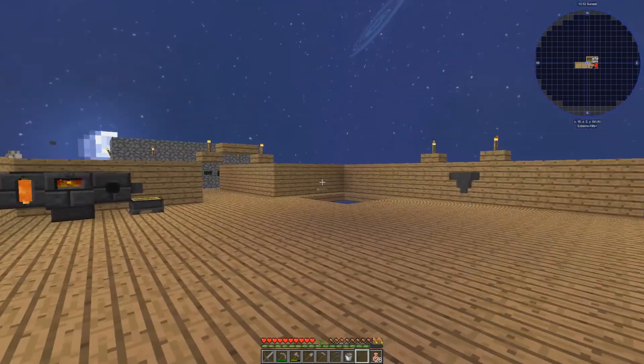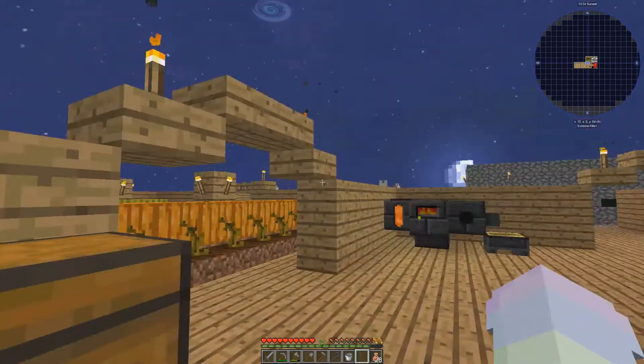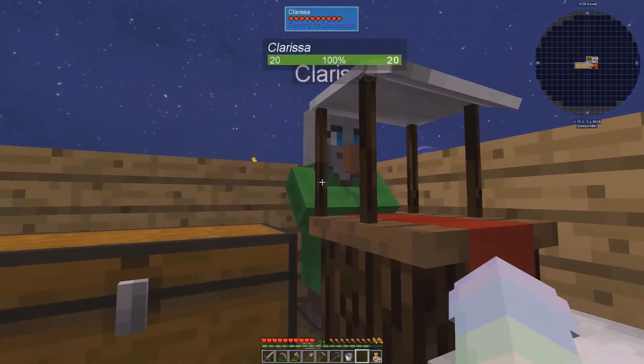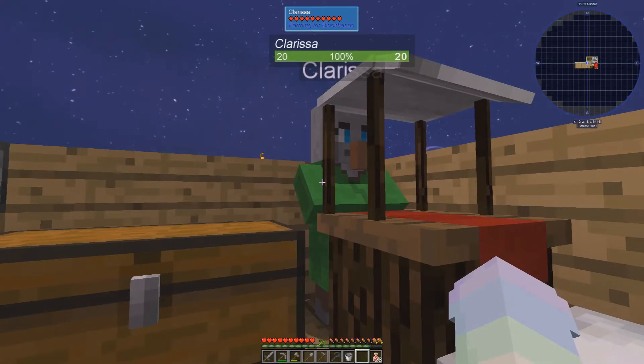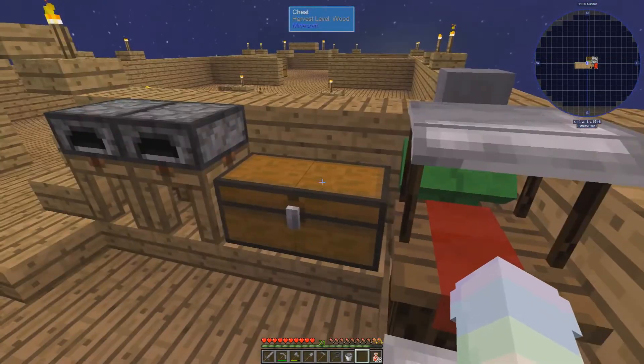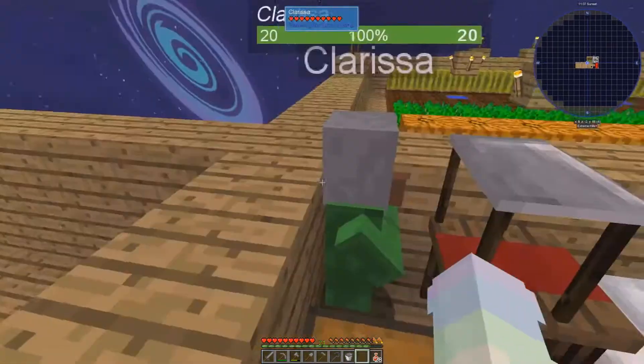I moved my bed over here so we can get to that in a minute. Before we had Clarissa, the market was called Bob Ross and I was really excited, but then I forgot that I needed to move it again and I was like, no Bob, you have to go.